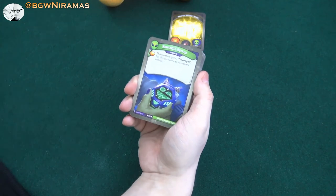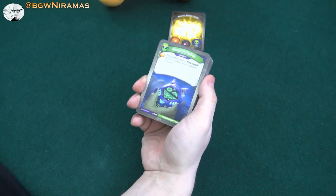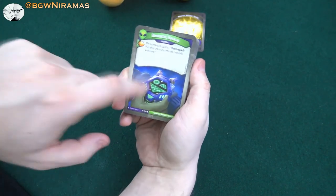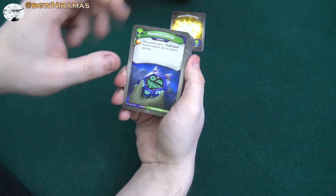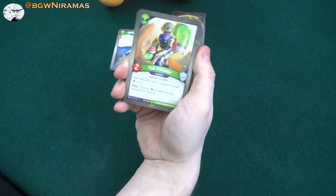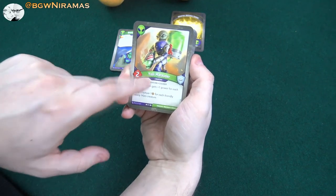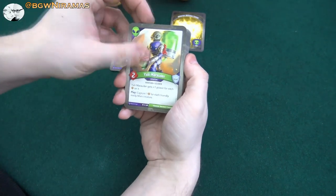It used to say 'you may put this creature into its owner's archive,' and it has been errataed in the rulebook. I think this is the first time I see one that is actually correct. Then Silic's Marauder, two power. Silic's Marauder gets plus one power for each amber on it, and when you play him, you capture one amber for each friendly red immortal creature. I think this guy is so hard to use — it's so rare that I get to use him for his effect.